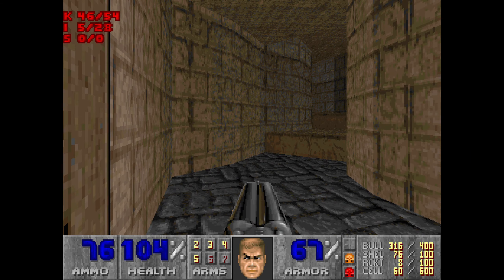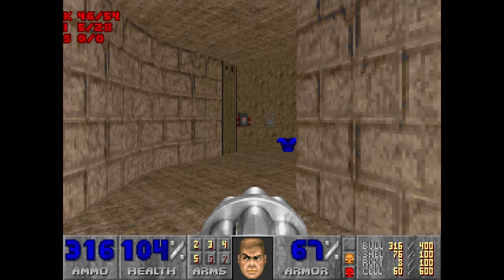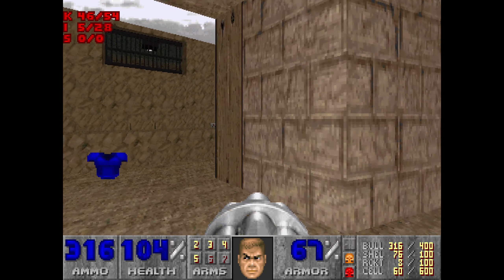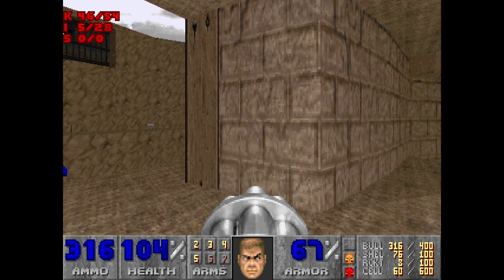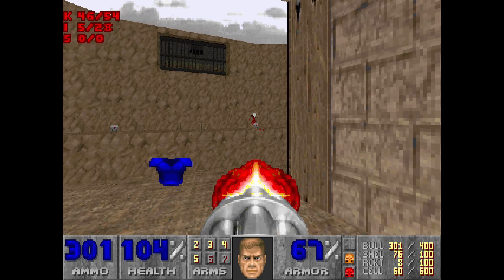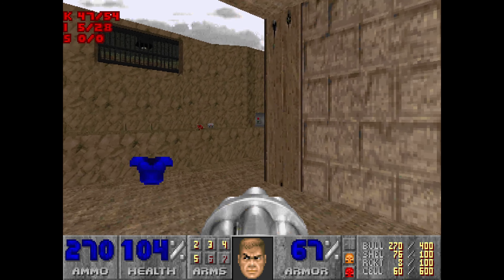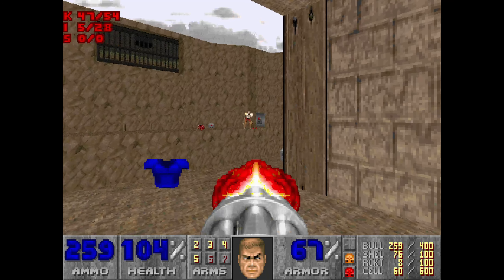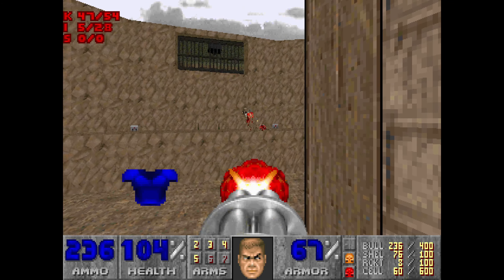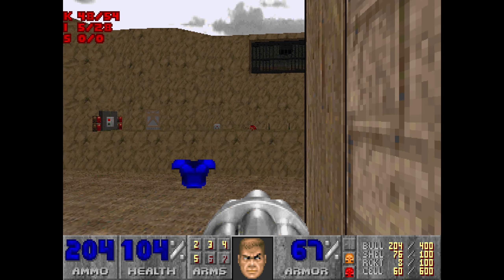So eight left. I'm just going to switch to the chaingun. We're going to do it carefully along here. The wall's going to raise up here - don't worry, just going to carefully come out along here. There it is - we're going to take out the Revenant just with the suppression of the chaingun. Perfect. It's a bit further around, there's another one. Once again, suppression - if we need to, we can hide there. Awesome.